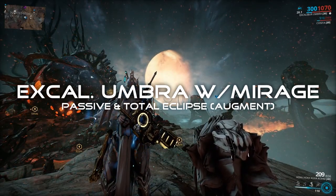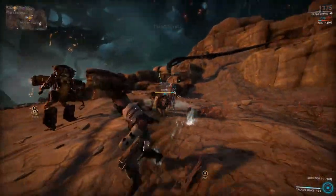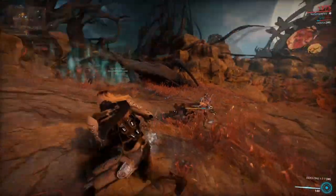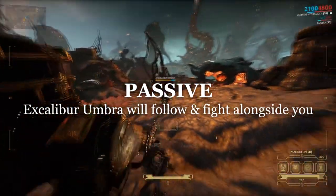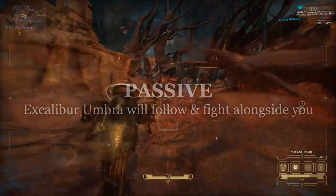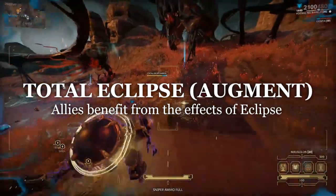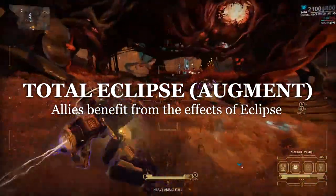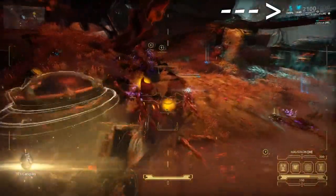The second build we're looking into is Excalibur Umbra with the Mirage subsumption. This combination is more of an offensive approach. Excalibur Umbra's passive allows him to follow the necromech around, as he is trying to guard your operator. When paired with Mirage's Eclipse augment, Total Eclipse, you can buff your necromech's damage output. Excalibur Umbra will go ahead and cast the ability himself and follow you around so you don't have to stay stationary in one area.